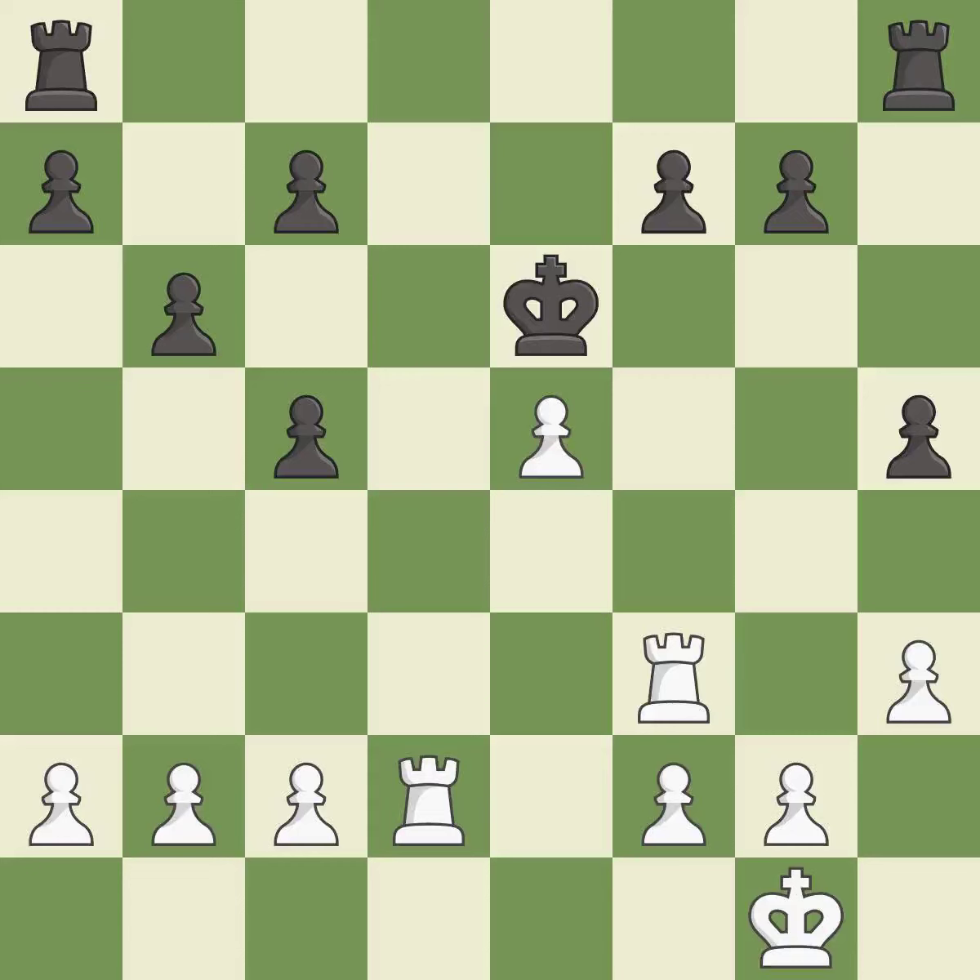Recaptures. This is the start of the end game and black is equal. The rooks are coordinated and powerfully doubled on the file.